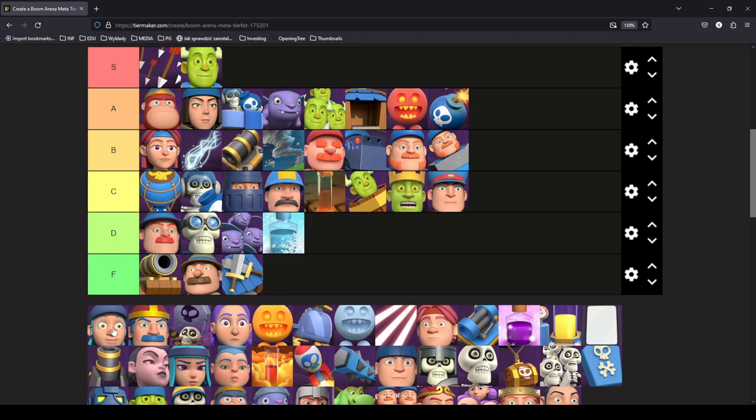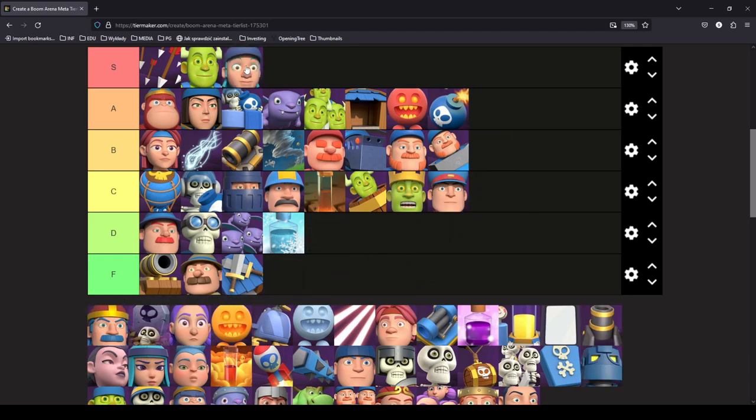Ghost kinda deserves S tier because of how good he is. At the time of recording, Ghost is the best mini tank in terms of versatility. Swordsman is the best mini tank in terms of raw stats, but Swordsman is mainly used in defensive deck archetypes. Ghost can be used in bridge spam, in spell bait, and many other deck types. It's statistically very good and complements the meta deck which is Viking. Putting Ghost in S tier is very fair.